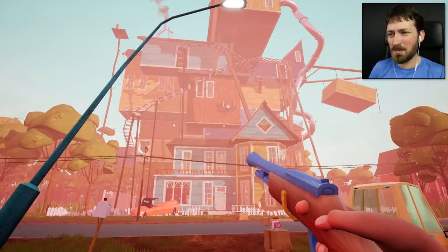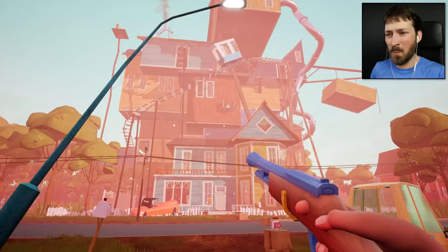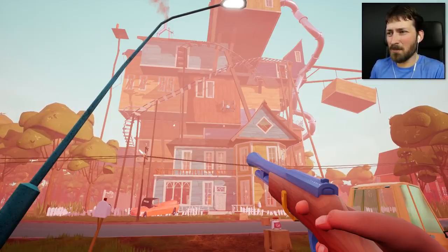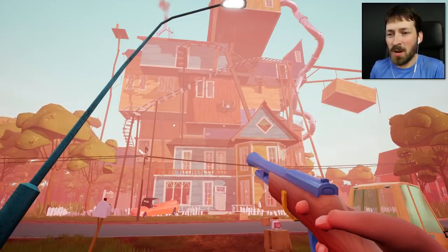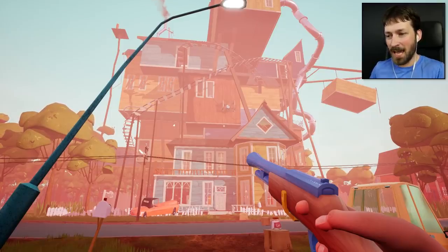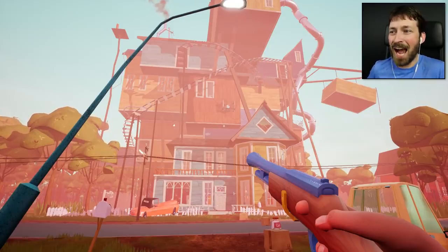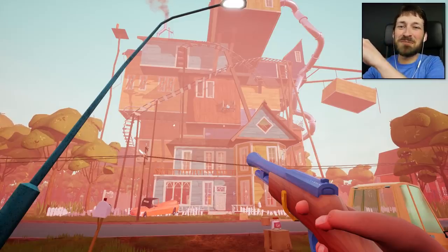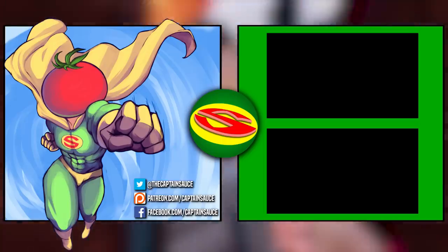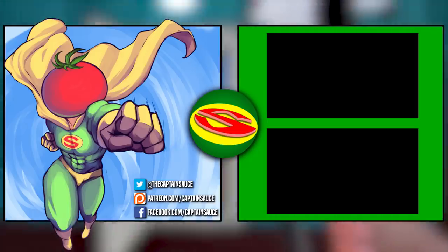I think that's gonna be it for this episode of Hello Neighbor guys. I wouldn't mind saving this puzzle and the last minigame and the basement for a final video - I feel like that'll all sum up beta 3 nicely. This has been a way more complicated beta. The bugs are better and worse - they're not getting you stuck inside stuff or having the neighbor fly through walls, but when you're trying to build a puzzle and a piece is missing, that's game-breaking and infuriating. Hopefully this was helpful to somebody. Thank you so much for watching - I'll see you next time!